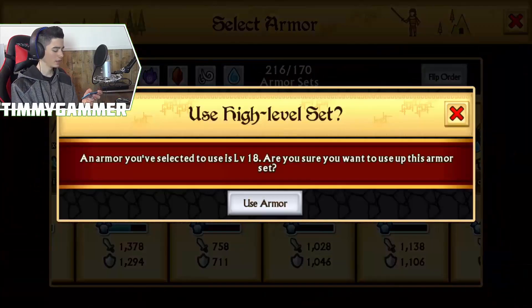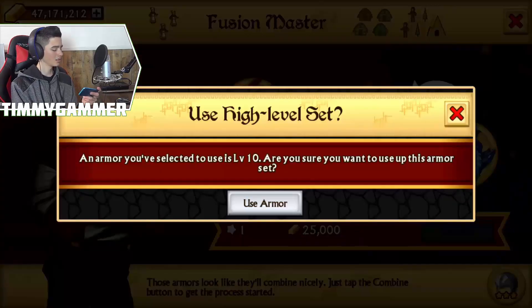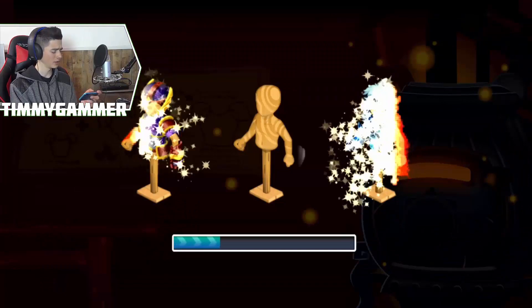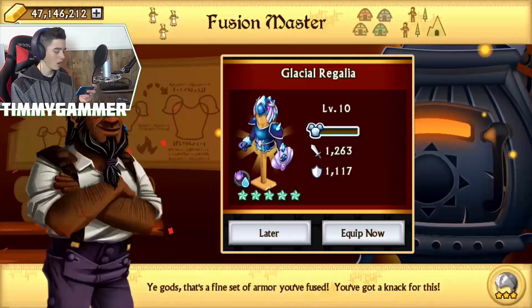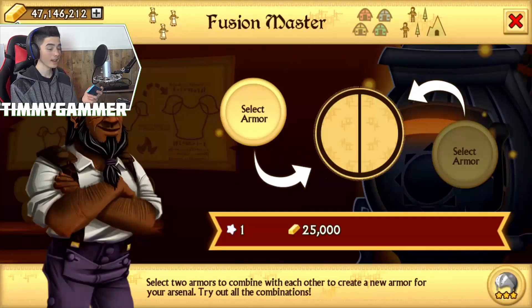So we're going to be fusing away Forged Stone Aegis with Mono Water. I wonder what we can get out of this. Glacial Regalia! Still a pretty nice armor.